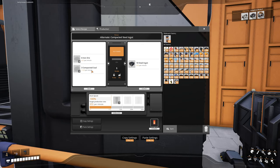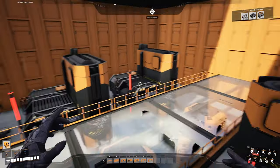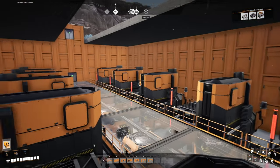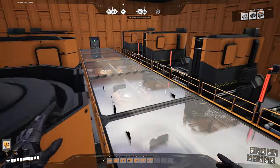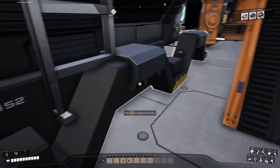6 iron ore and 3 compacted coal will be turned into 37.5 steel ingots per minute. And we have 12 machines in here and you can see I've started a little bit already.